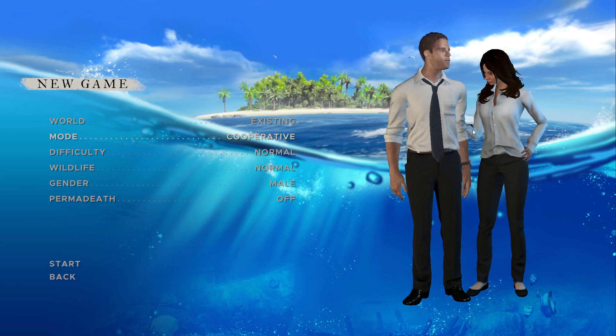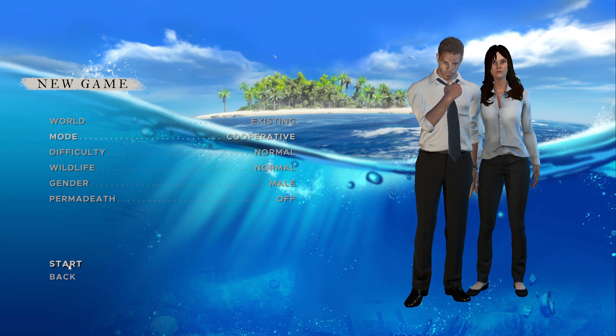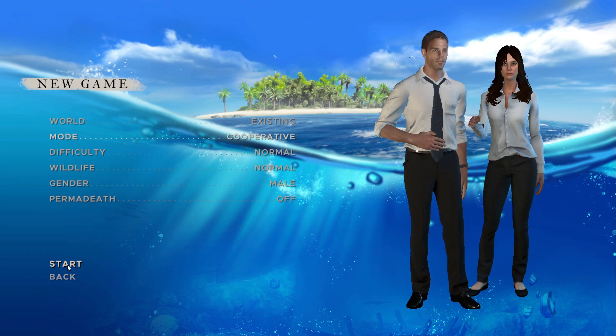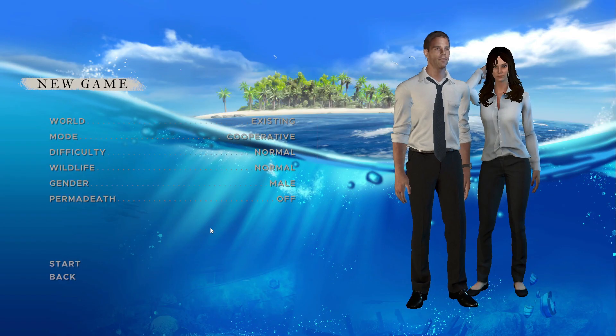So we're gonna press Start and it's gonna give you a warning sign. It's just gonna say: cooperative game mode is selected but not all players have a controller assigned. So I'm gonna show you guys how to assign the controller.